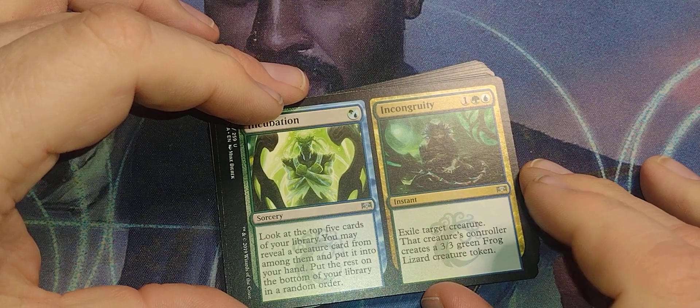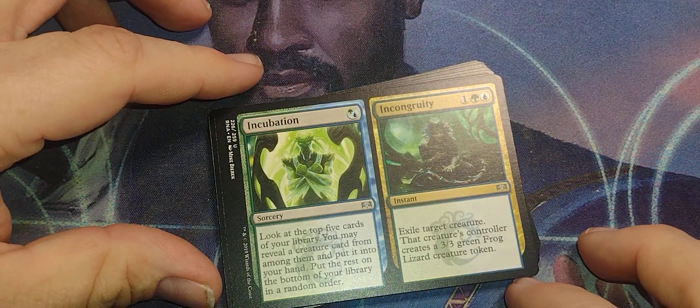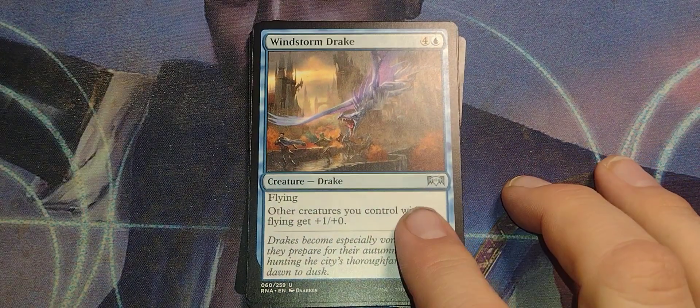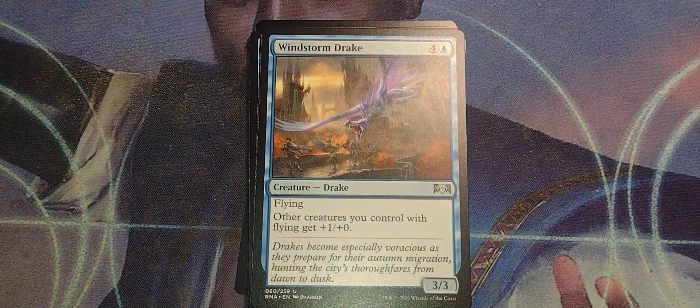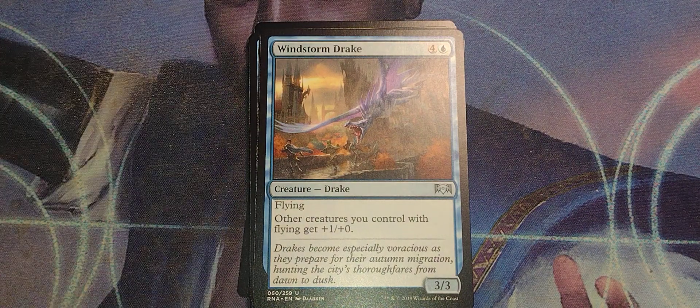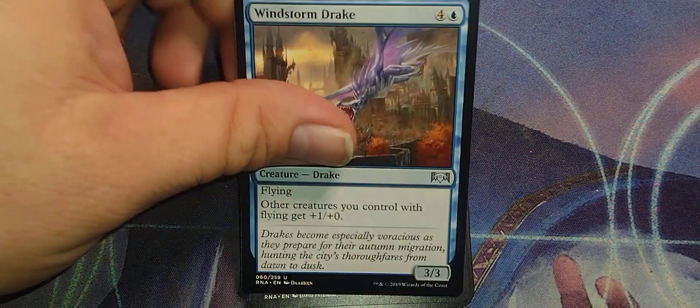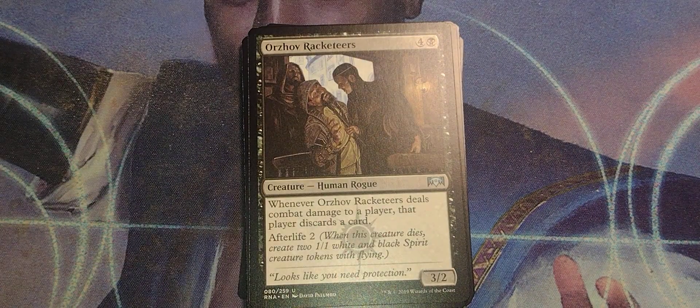Incubation's good for a single drop — reveal a creature card, put it in your hand. And Windstorm Drake: it flies, all the other flyers get +1. So if you've got a bunch of flying spirits — boom, they're now 2/1. It's pretty expensive, but getting the flyers out is great.